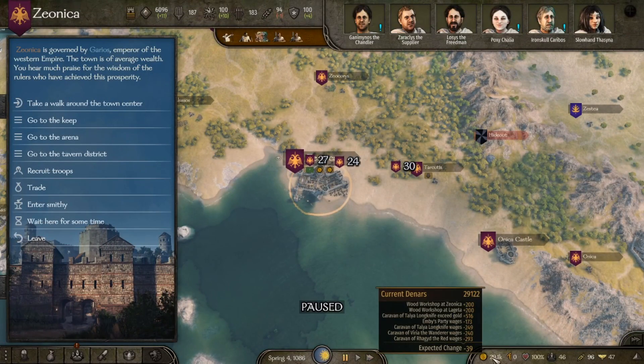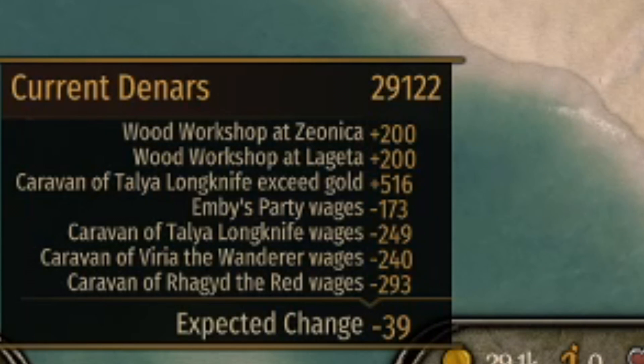The reason why I'm making less and less money is, as you can see, it's the caravan of Talia Longknife, caravan of Vareia Wanderer, and caravan of Ragaid the Red. I'm paying for all of those caravans — I just instated two new caravans of Vareia and Ragaid.